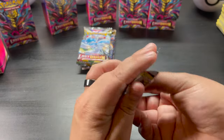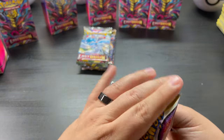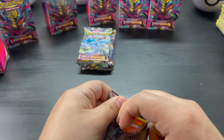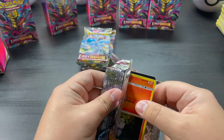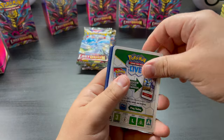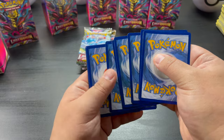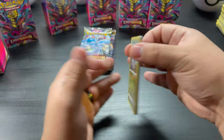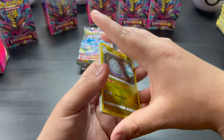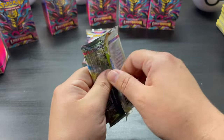A couple more to go until these are finished. Do the math — each one just round up with taxes, about $25. So 25 times 6 is $150, and those minis plus the other ones — maybe about $180 total. Hopefully I get my money's worth back. There's a Goodra and a Polybath. Probably would have been cheaper to just buy the booster box.